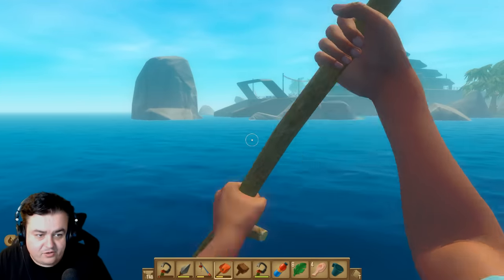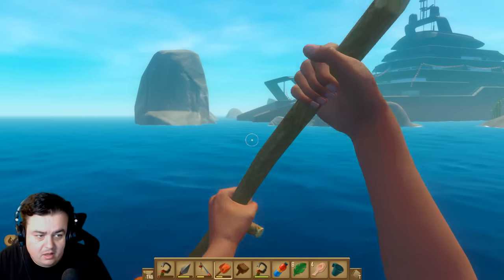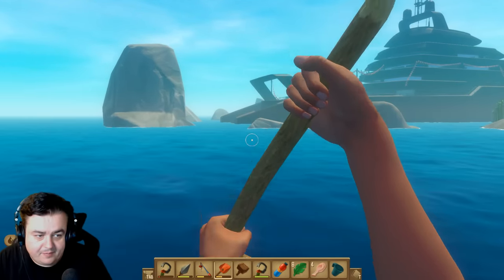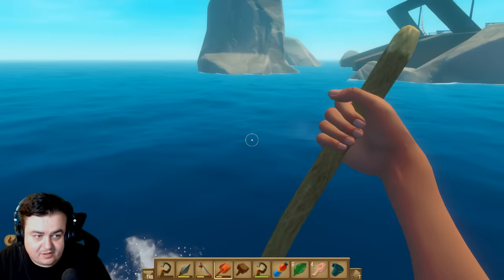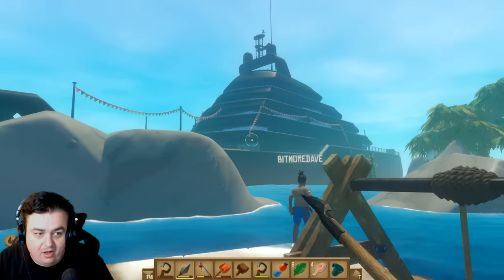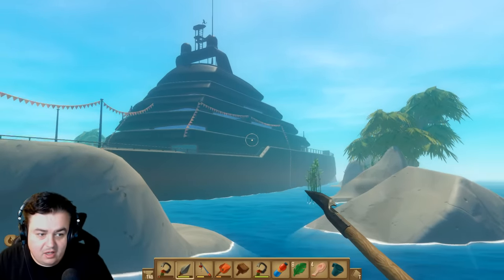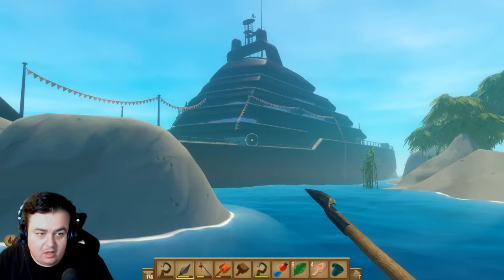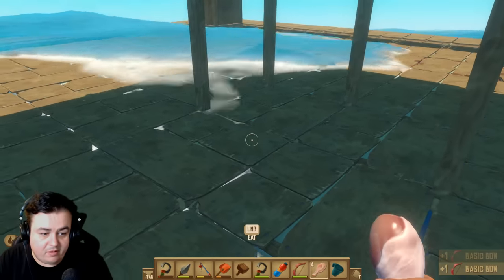Maybe we can climb aboard that way. I'm going to go into these rocks here. I can't steer against the current. Anchor! Oh my holy shit. Arrows, Daz, we need to make them. We must have enough materials now. Okay, I've got two bows. Dave, would you like your bow? I'd love my bow.